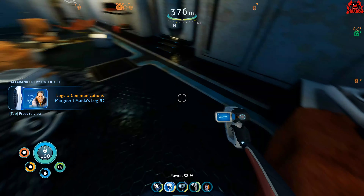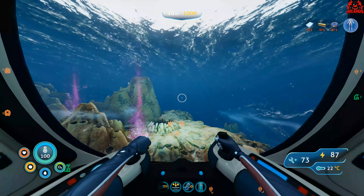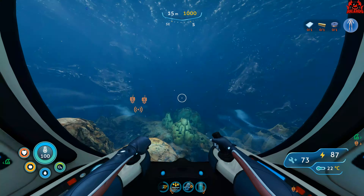The Test Override Module has only one fragment — once you scan it you get the blueprint. To build it you're going to need titanium, lead, copper, and also a Parallel Processing Unit, which requires three components to make. Have a good look around Marguerite's base, do some scanning, pick up the logs, and immerse yourself in the lore.